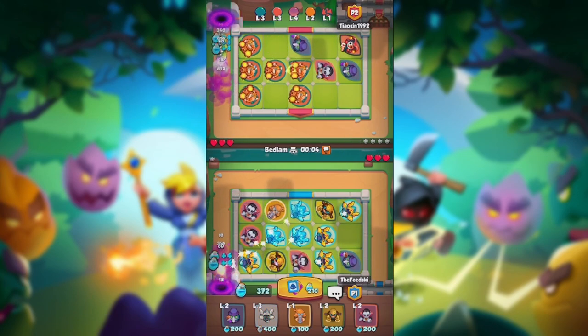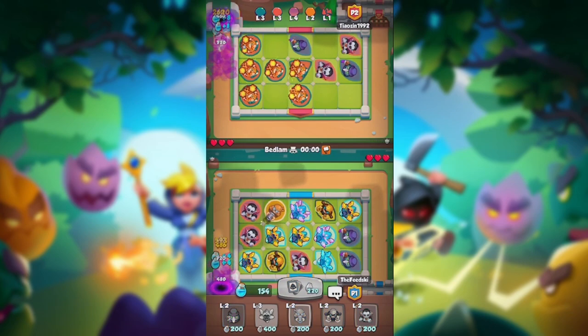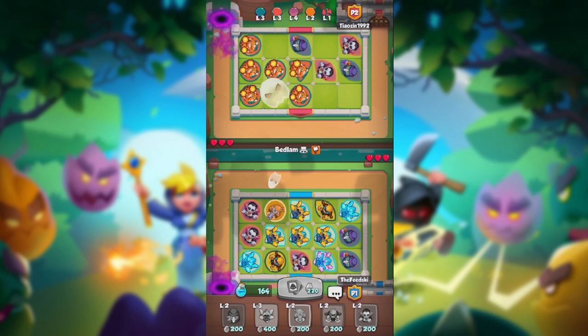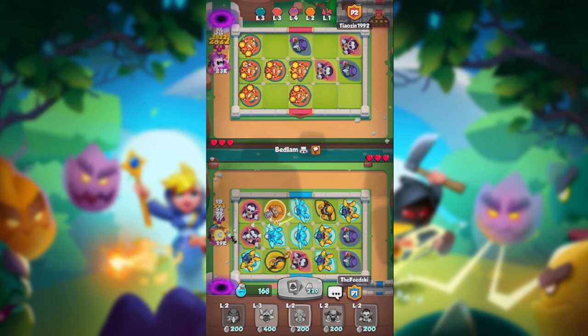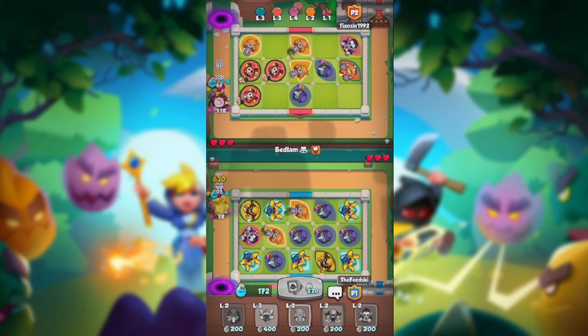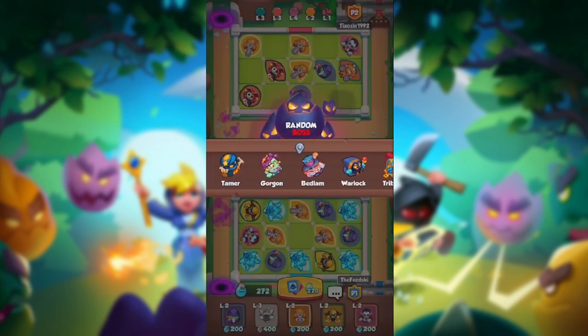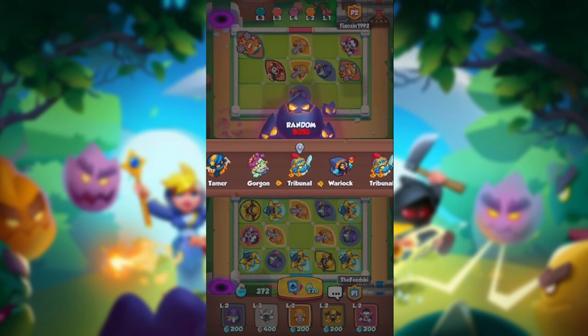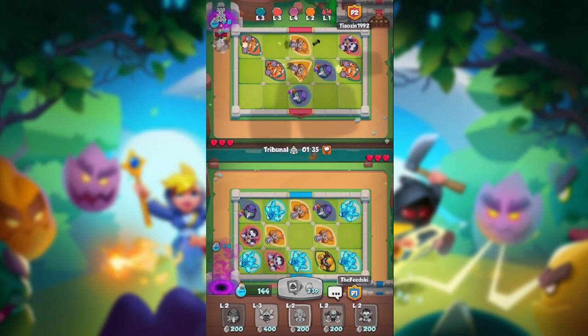Bedlam is the first boss so I am a bit worried because I only have a Buccaneer at level one. If he doesn't get the stun — he did not — that is very unfortunate. If he did get the stun I would have been just fine; Bedlam wouldn't have had the opportunity to change my ward. But that wasn't the case. However, it could have been worse. I'll do some merging here — not terrible. Going to get some mana.